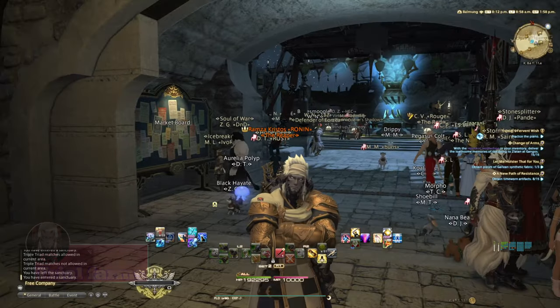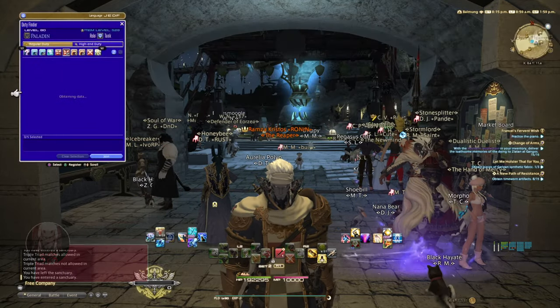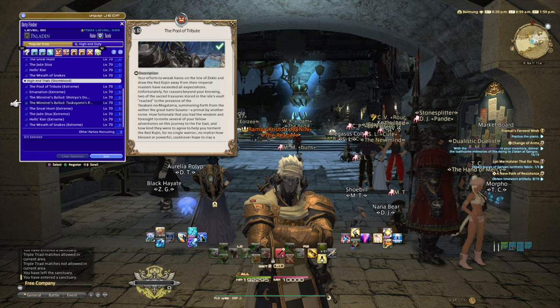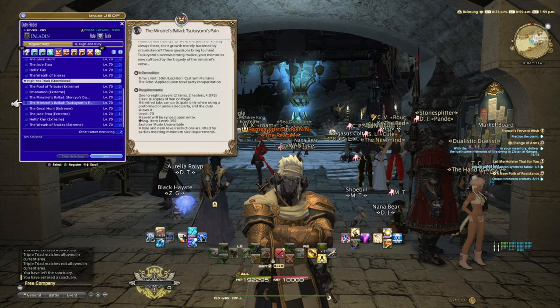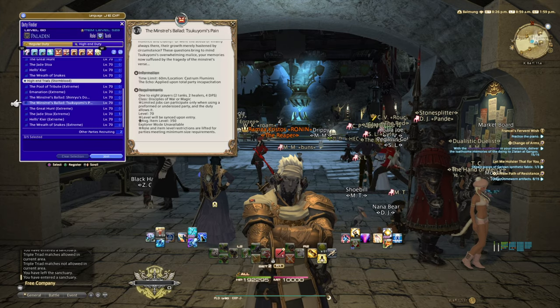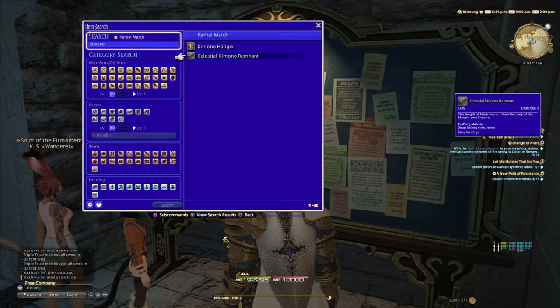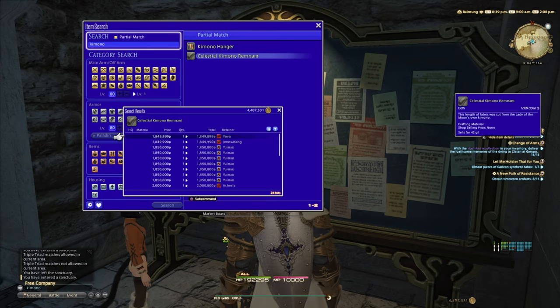The next method is trial farming — I'll give you two examples. The first is Stormblood trials: go to the duty finder and pick The Minstrel's Ballad: Tsukuyomi's Pain. Kill it synced — the fight lasts about three to four minutes. You can get a crafting mat called the celestial kimono remnant, which on my server right now is 1.8 million gil raw, no crafting necessary.